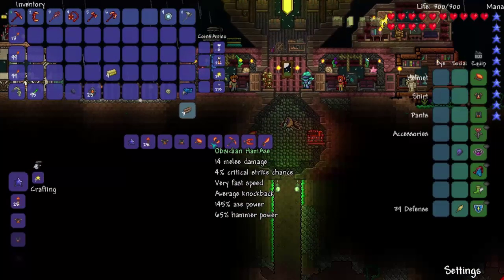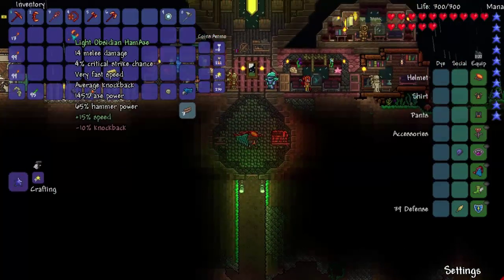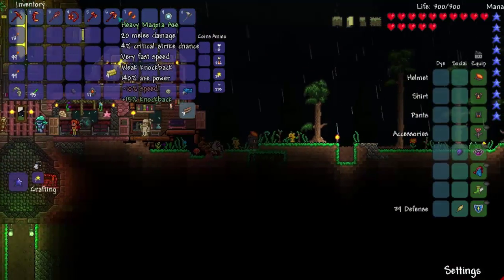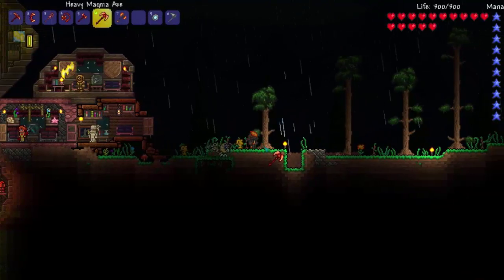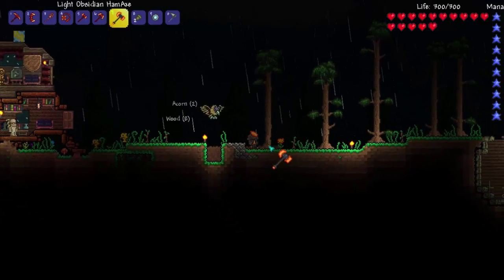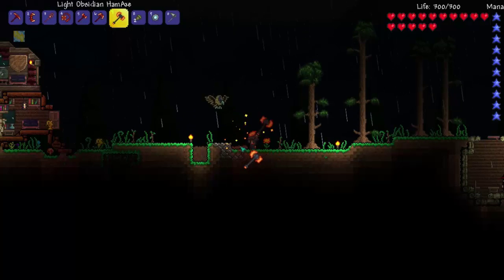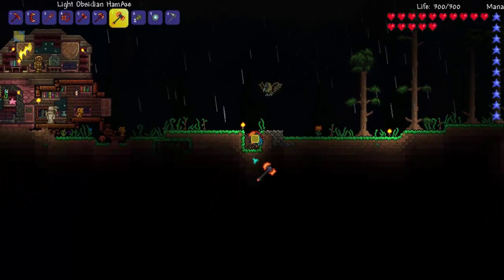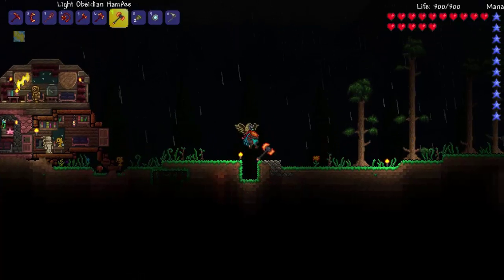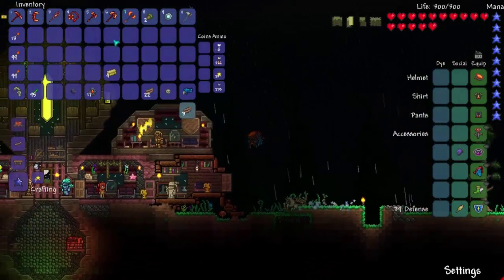I'm going to make a hamaxe. We're going to test it out. It's light, okay. I don't really care about that. Let's try the magma axe — okay, that was really quick. Let's try the hamaxe — oh, that was way quicker. How quick does it remove dirt walls? It was close enough to the point where it doesn't even matter anymore.